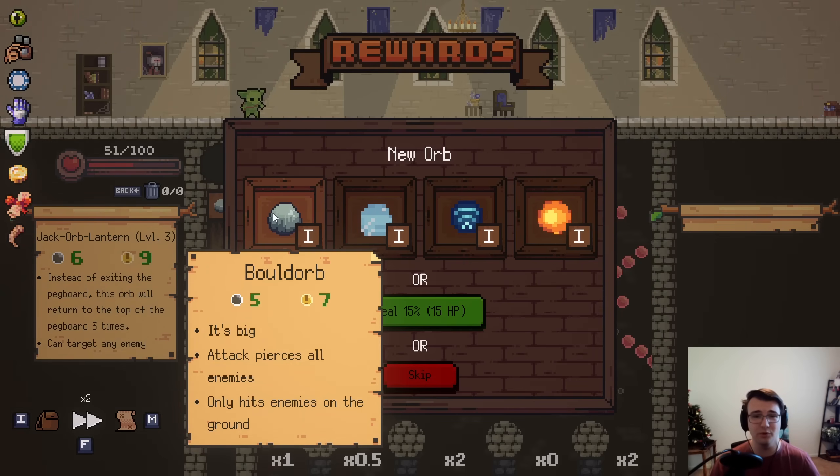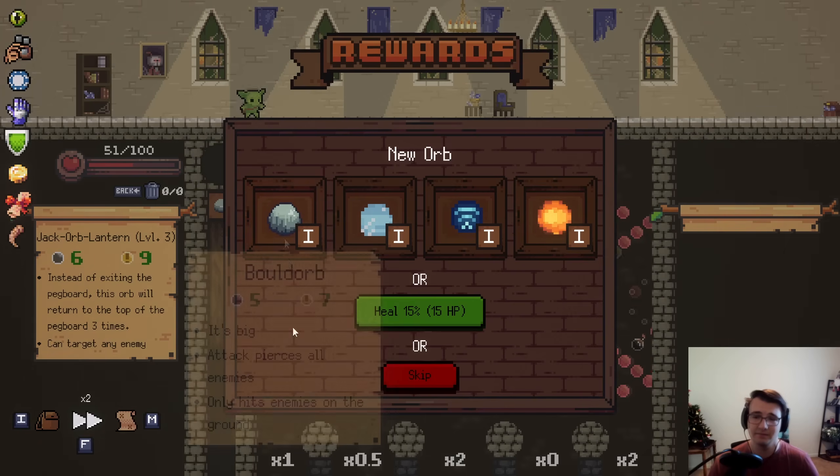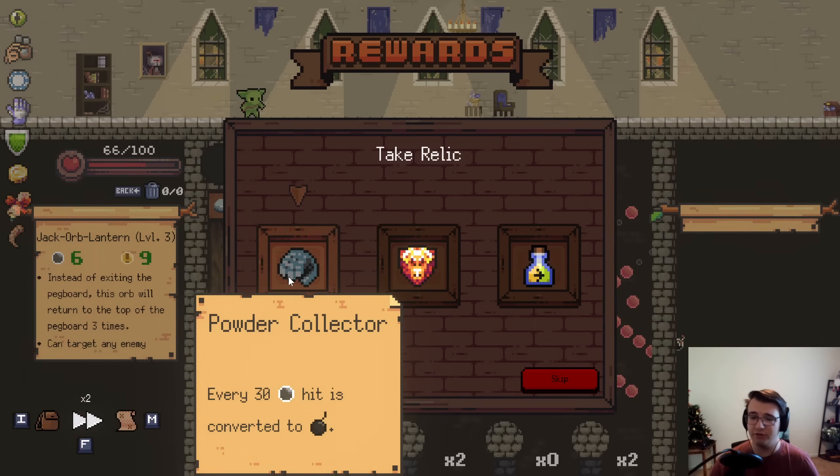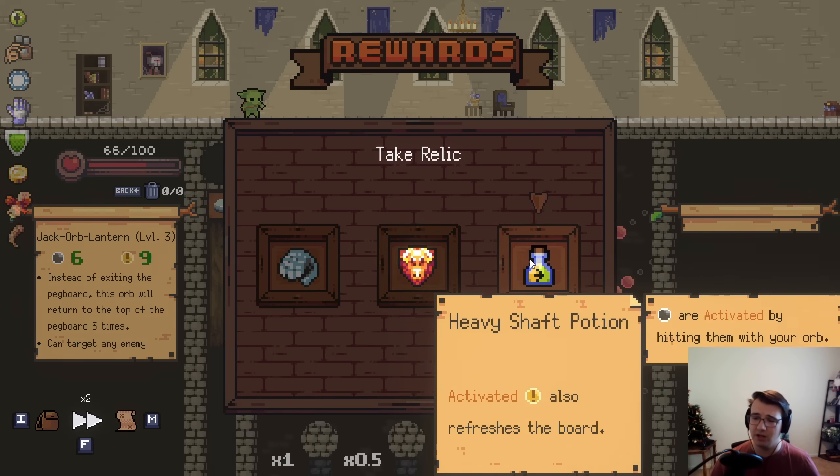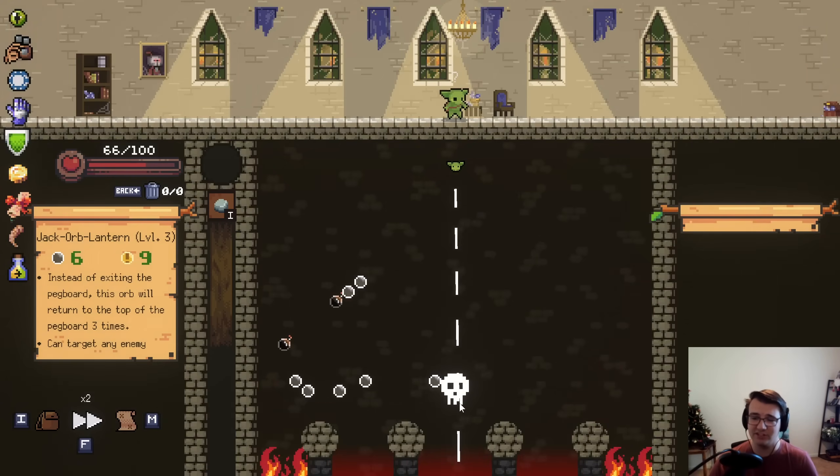Bold Orb scares me though — I can't skip over a bold orb when there's only flying enemies. So instead I'm gonna heal. 30 peg hits, convert it to a bomb. Do higher damage when my health is low. Activated crits also refresh the board — that is huge! I now have a ton of refreshes. So now I wouldn't mind a boss relic that gets rid of my refresh.